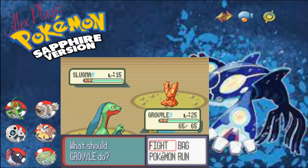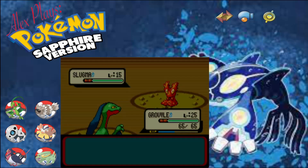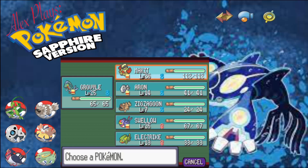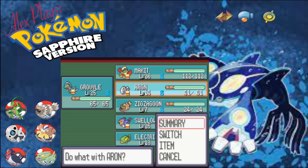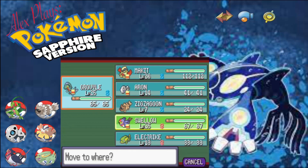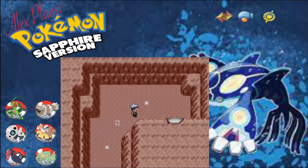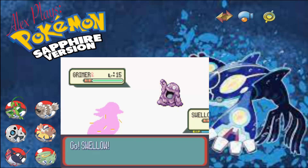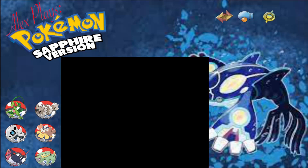Oh, and Slugma. Interesting. What I'm gonna do is we're gonna run, because Gravile does not seem to be the best Pokemon to have up here. Steel and Rock. It would be nice if Aaron would at least learn a Rock-type move. We'll put Swellow up first, because she's faster, and because if for whatever reason we can't run, we can at least survive a hit. And a Grimer - interesting.